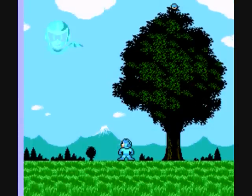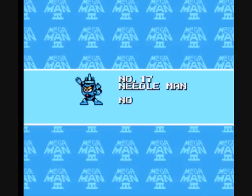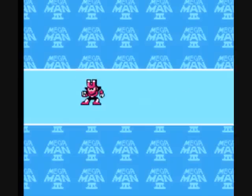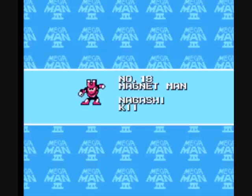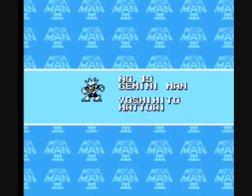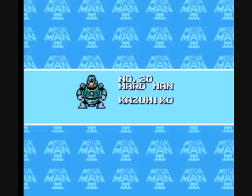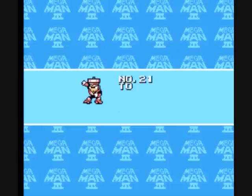Check it out — Dr. Wily's escaping in front of the tree somehow. I always thought that was some kind of robot bird that was supposed to be spying on Mega Man or something. That's Dr. Wily's UFO. They just did a bad job of it. Yeah, they did. It's so tiny, and it's in front of the tree, which makes no sense. The Japanese names here in the credits are the names of the kids who designed these bosses.